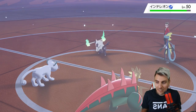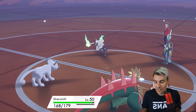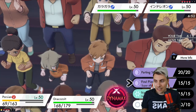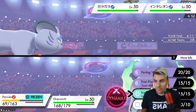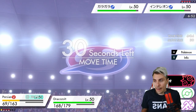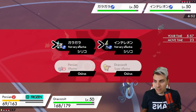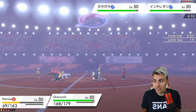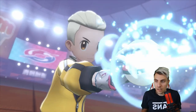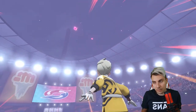Persian gets frozen completely by the Blizzard - that really doesn't help us at all. Persian is going to go down to the next Blizzard. This makes things very difficult for us - extremely difficult - because if we'd gotten that Icy Wind off we'd be in such an incredible position. Now we need to go Max Quake into Alolan Marowak. We need to Dynamax - it's the only way we're going to be able to take a Blizzard more comfortably. That freeze has massively slowed us down.